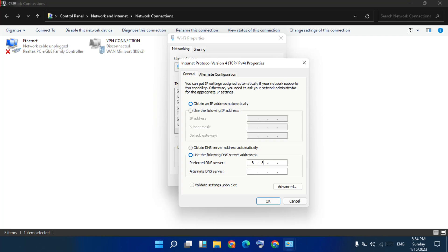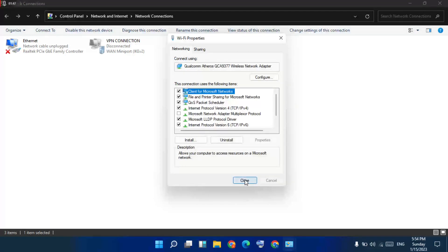In the first box type 8.8.8.8, in the second box type 8.8.4.4. Click OK, then click OK again.